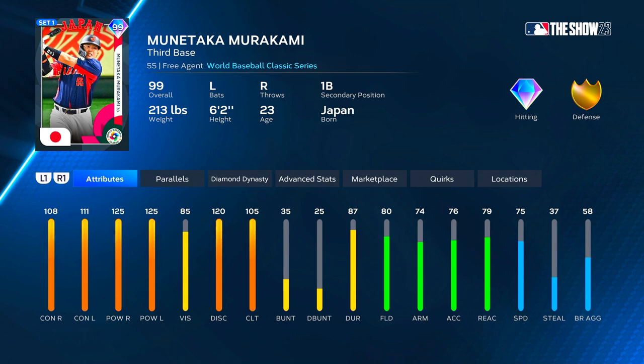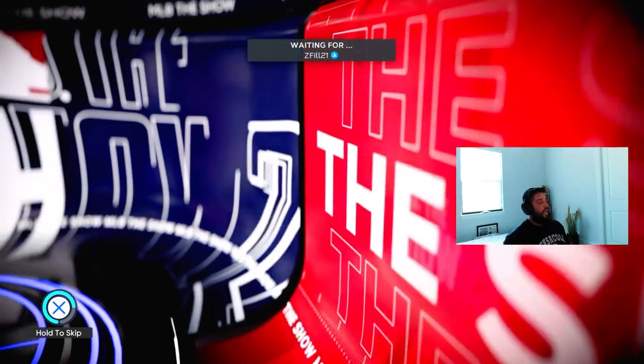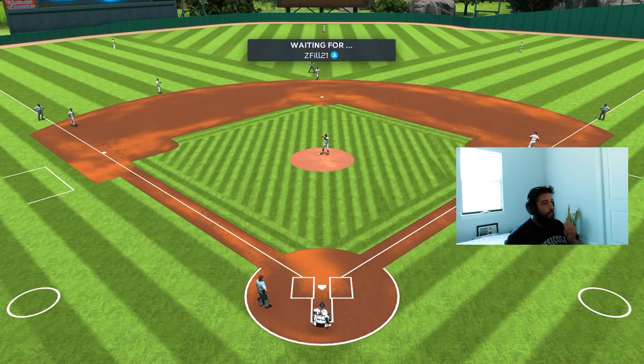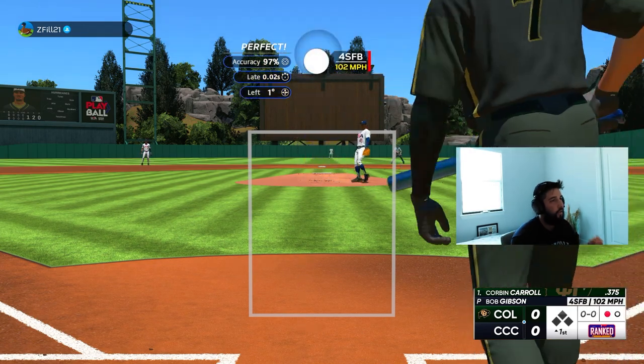We're gonna be playing him at first and hitting him third, so let's get after it. Opponent could be Z Phil — he's got Sandy Alcantara on the bump. We're gonna have Bob Gibson on the bump for us. Let's get after it — facing a righty, strike three, let's go.